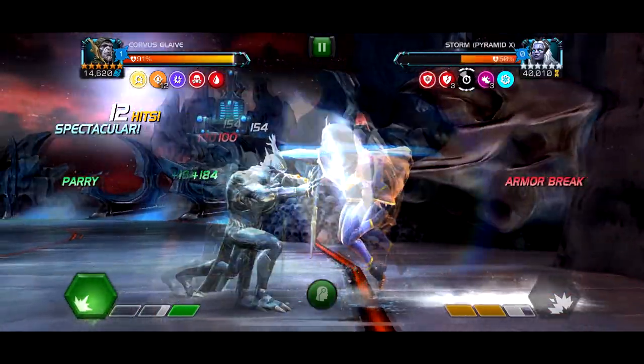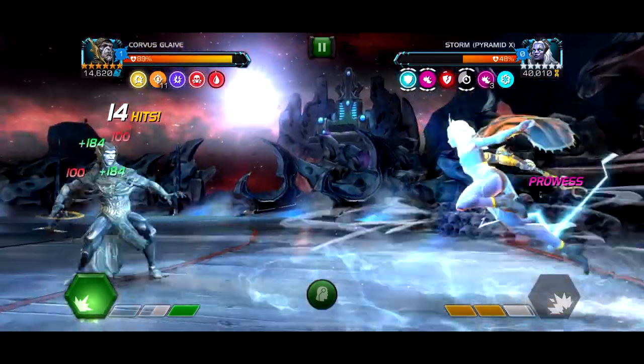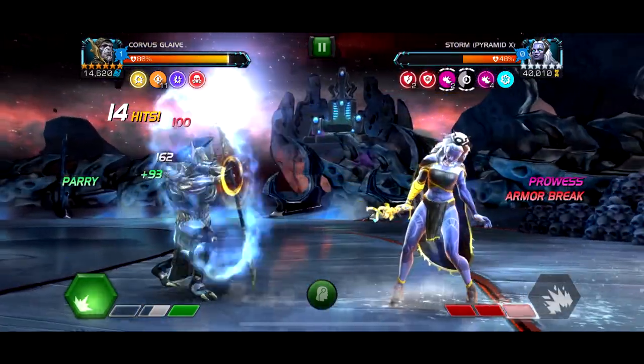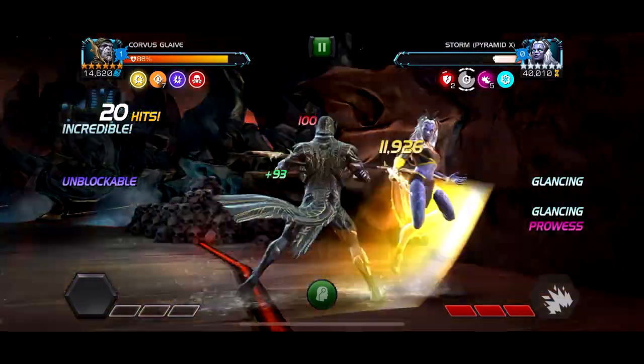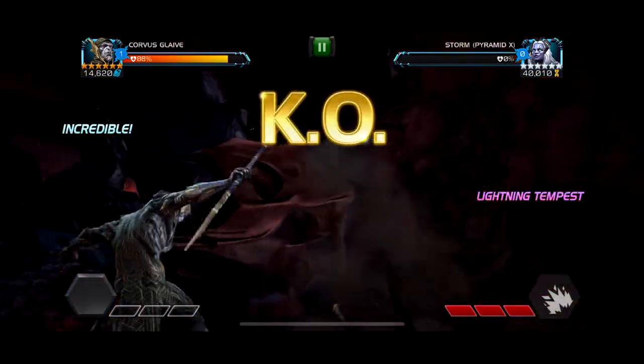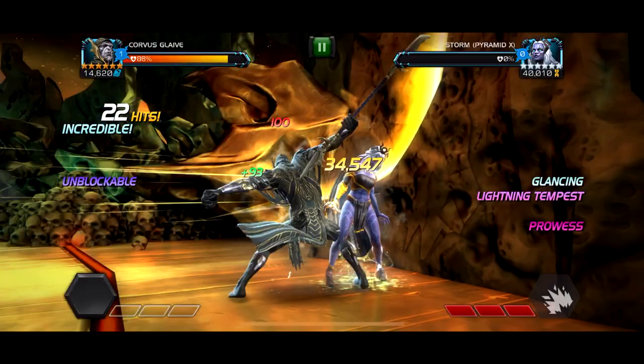I don't think she even gets to throw a special. She has kinetic transference and plus armor. Basically the strat you want to do is use anyone with a strong armor break. I didn't really read the nodes — I was like, oh wait, how did she get that power? But whatever, cut her special too and she's dead. My advice is use strong armor break champions. Hope you guys enjoyed this video — like, comment, subscribe, and see you guys in the next one. Peace.